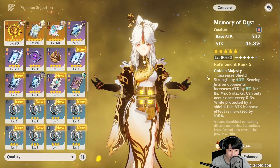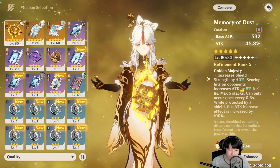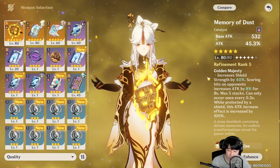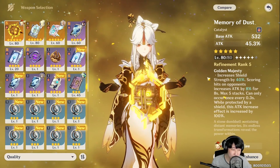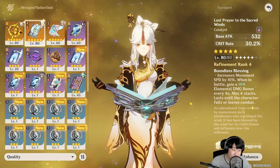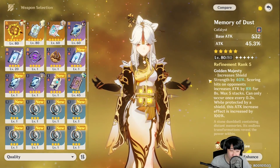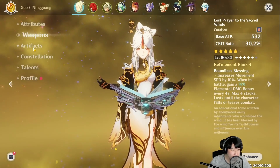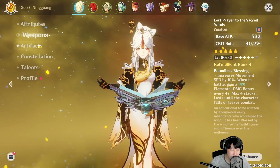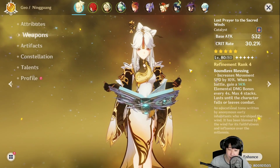The reason I think Memory of Dust is good comes down to how I like to play Genshin — I don't want one character carrying the whole team, it's boring. This is a team game with four members. You want Ningguang in the field for maybe more than 16 seconds for this to work. If you have the right gear, Memory of Dust will be the best, and we'll change artifacts as we switch weapons. Lost Prayer gives crit rate, Memory of Dust gives attack percentage.